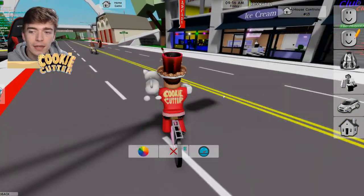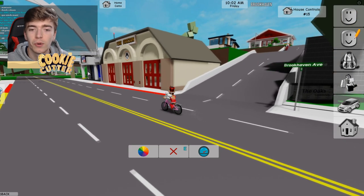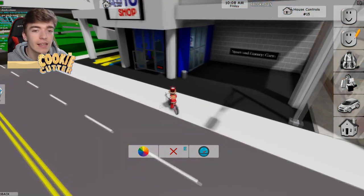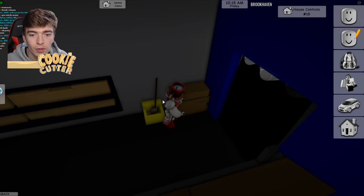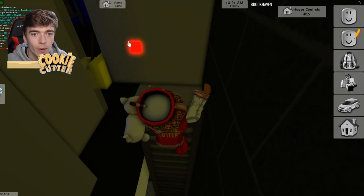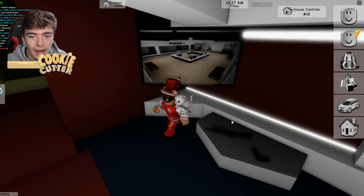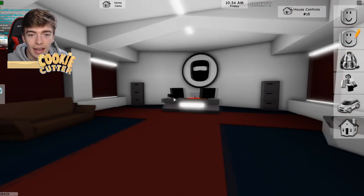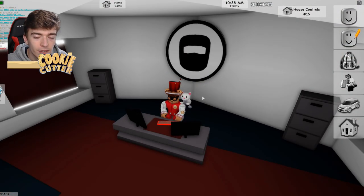Let's jump right into the second secret. Get yourself a vehicle to travel faster and head to this auto shop, which has a relatively recent update. Some of you may know this one but if you don't, you're in luck. Simply head into this area right here and there is a broom. You click on this broom and it activates a secret gate which allows you to drop down to escape. Down from here you've got a secret evil hacker's lair with spy cameras, some evil bandana and a hacking area.